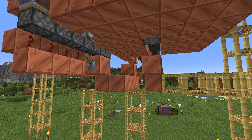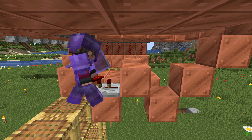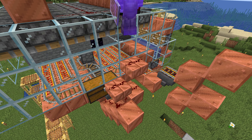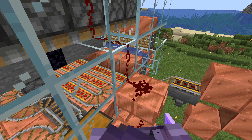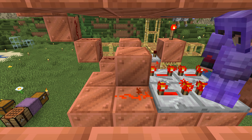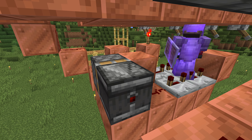From above, confirm all the powered rails are turned on. Go below and place a repeater facing this way set at two ticks, a redstone torch, then redstone dust on top of these solid blocks heading up — continue this redstone dust all the way up to connect back with the redstone dust at the pistons. Come back below and place a redstone torch, a repeater at four ticks, another at four ticks, then two more going the opposite direction also at four ticks each. Come over to this side, place redstone dust to make a clock, a sticky piston, and an observer facing this way.